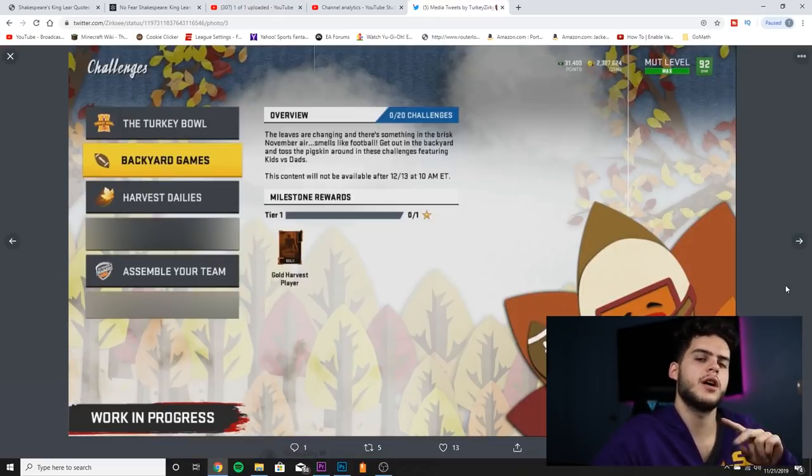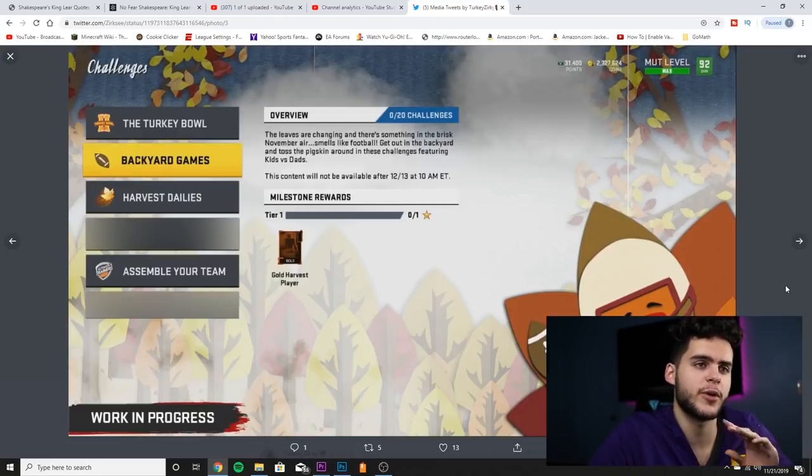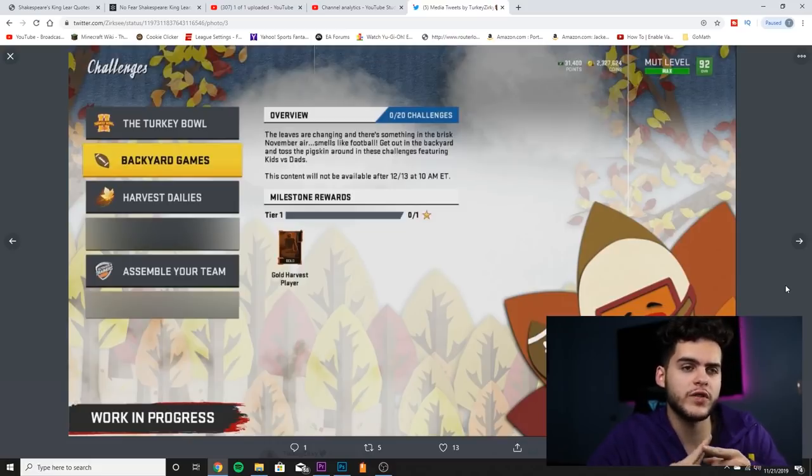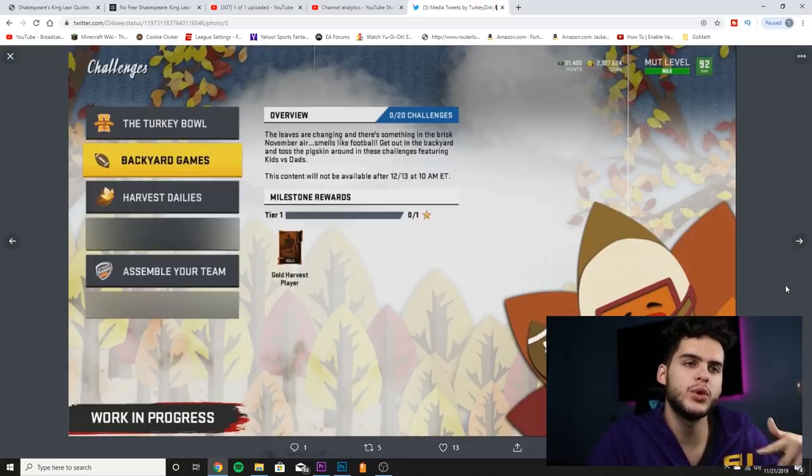After you get your Turkey Stuffer, there are two key things to do — no debate. You want to play your Harvest daily solos. Your Harvest daily solos are going to guarantee you coins and cards. The cards change every day, so come back daily. Always play the daily solos first because you have two to three weeks for the regular solos, so get the dailies done first.